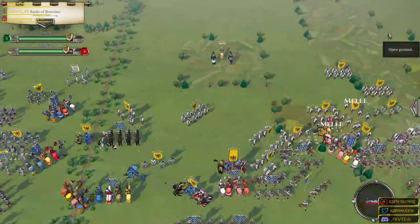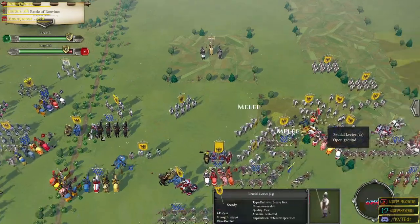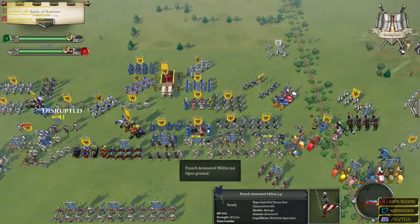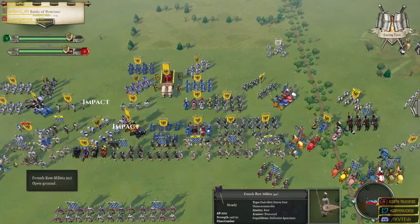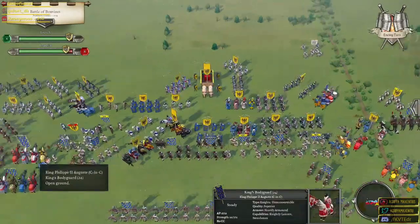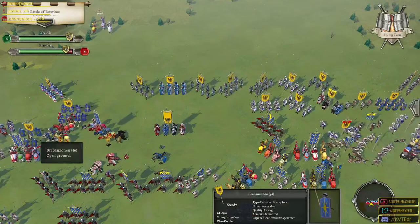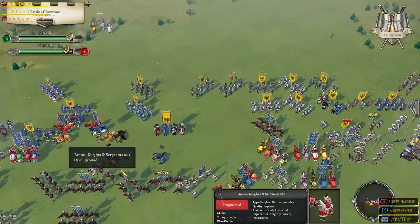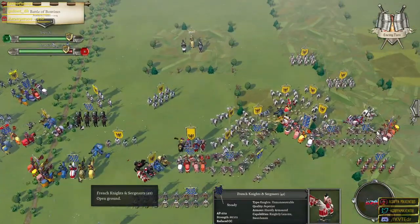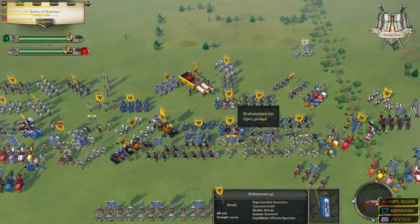A flank attack from the enemy — that's not good. Over here we're doing pretty well against their spearmen. That flank attack is going to be devastating — we took a risk but not one that should have been taken. One or two more attacks against these Breton knights and they will break. I think we might be able to break this Flemish knight unit just because he's pretty low on manpower, but in terms of morale the enemy is winning the morale battle at the moment.